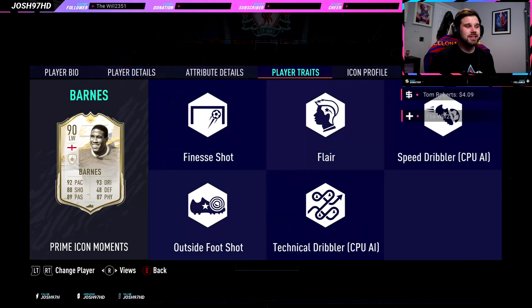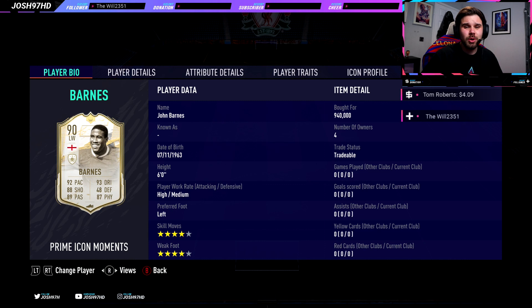If you do enjoy this John Barnes player review today, you know what to do — smash the thumbs up button. And if you are new around here, please do subscribe to the channel. Looking at his player bio: 4-star, 4-star, brilliant, left footed, high/medium work rate, 6 foot. Absolutely brilliant. He's costing about 940k.